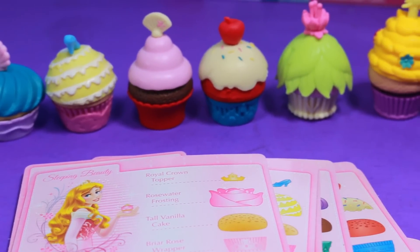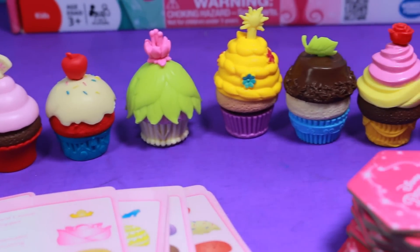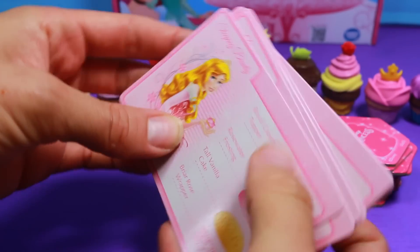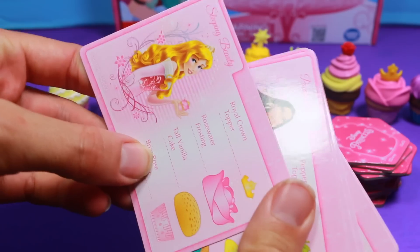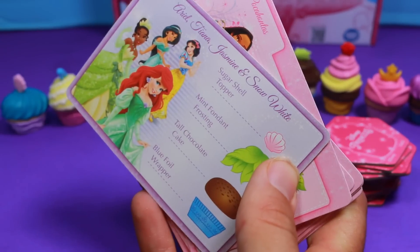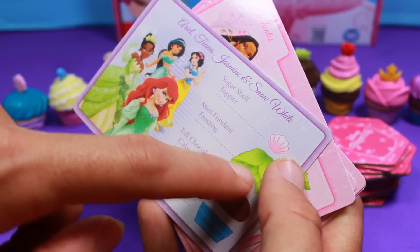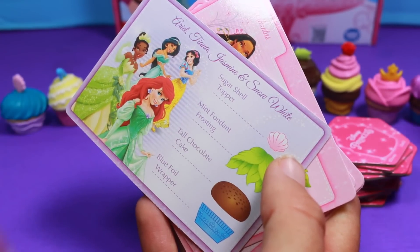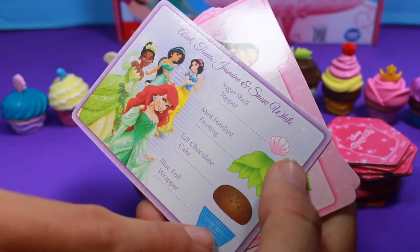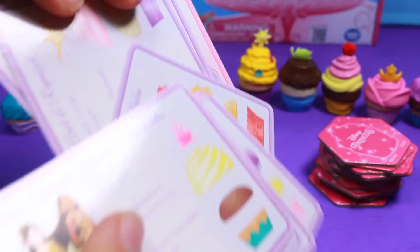Alright, here's the toy out of the box. I actually played this game before filming it with Toby and it is really cool. First off, there are ten of these recipe cards with a front and a back. The front is just the Disney princess, and the back is a mix-up. So it's Ariel's top, then Tiana's little frosting, some chocolate cake from Princess Jasmine, and the bottom is from Snow White. So you can mix and match, which is really cool.